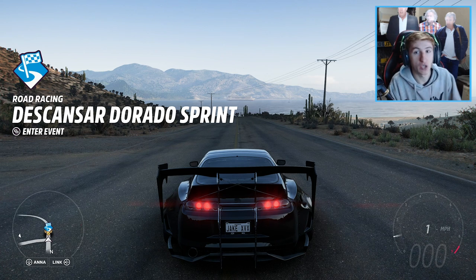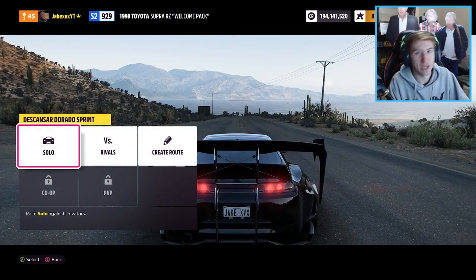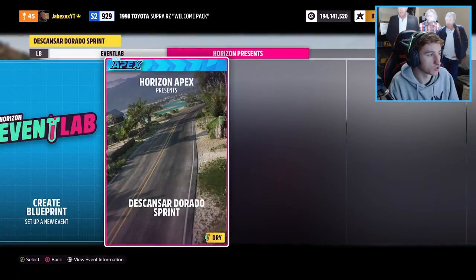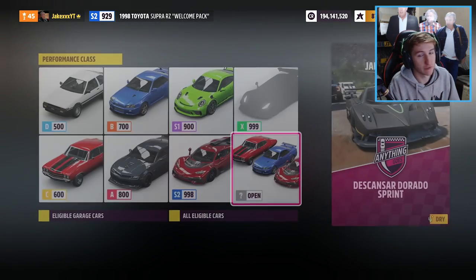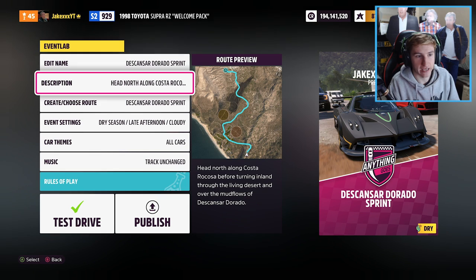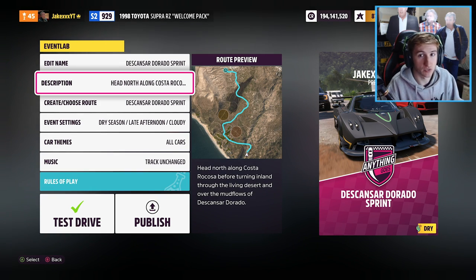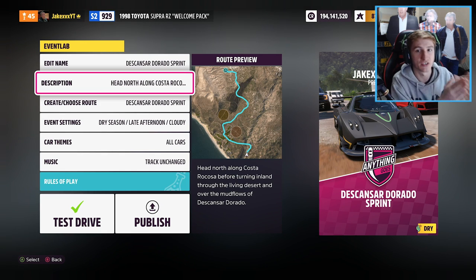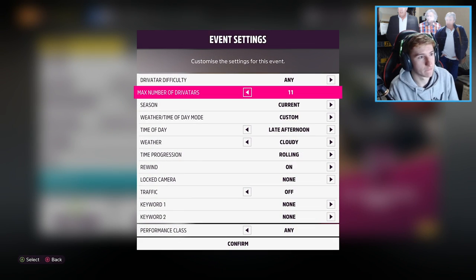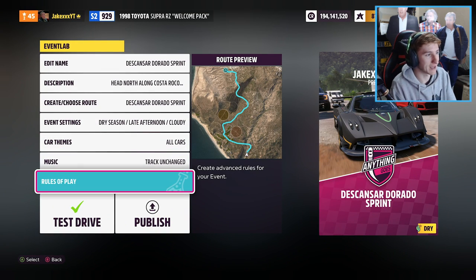If you want to make the race yourself, here's how. You need to either create your own route or go to a pre-made road race. Go to Solo, go to Create Blueprint, anything goes, then Open. Once you get to this screen — whether it's a road race, your own created route, or anything — just get to this screen. Go to Event Settings and put the driver tiers down to zero since you're going to be racing on your own, and confirm that.